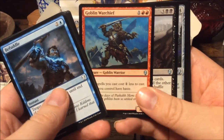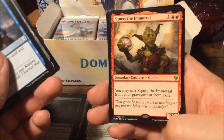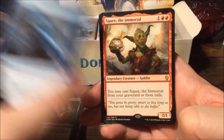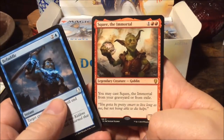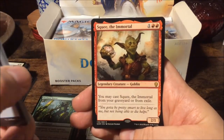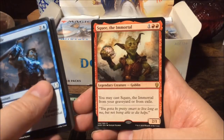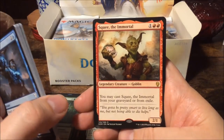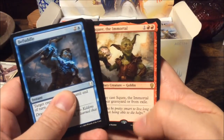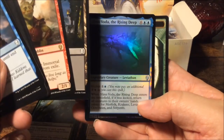Goblin Warchief — also a reprint. Final Parting, Amaranthine Wall — and we get Squee the Immortal! Squee's back. He looks a bit silly but he's holding his favorite toy. In the story, he was tortured by Crovax the vampire, who gave Squee immortal life — killing him over and over again. For three mana it's a two-one, and you may cast Squee the Immortal from your graveyard or from exile. Very interesting. And a foil Slinn Voda the Rising Deep — nice!